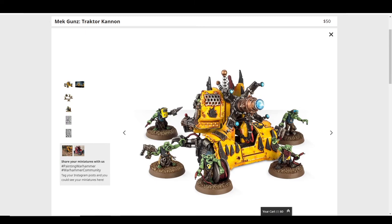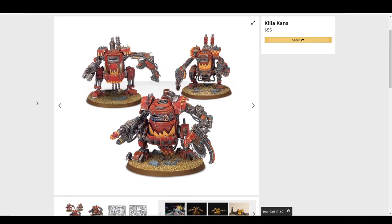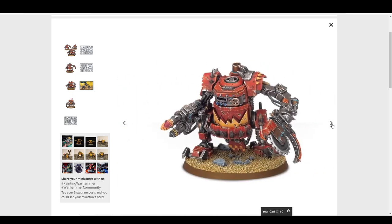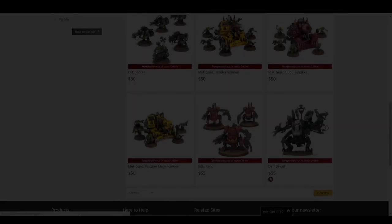Killa Kans are the Goblin versions of a Deff Dread — little Goblin dreadnought squat bodies. They're smaller than you'd think; a Space Marine is basically as tall as them. They're fun, wacky, and a cool kit, but I'd rather just run Deff Dreads or Morkanauts.